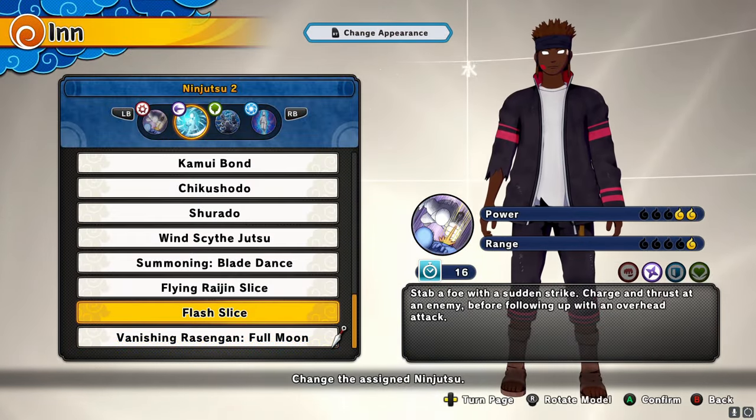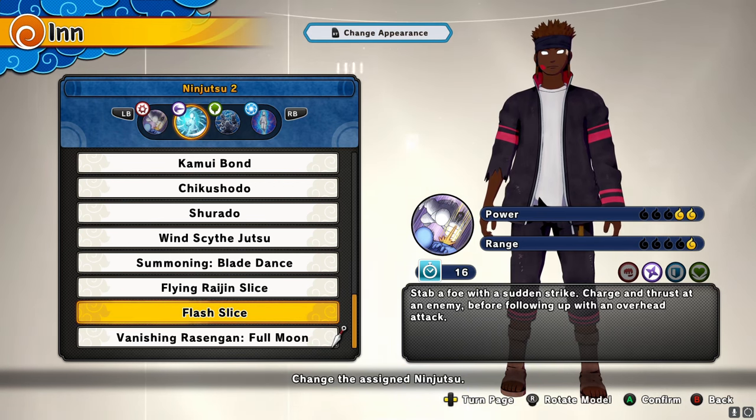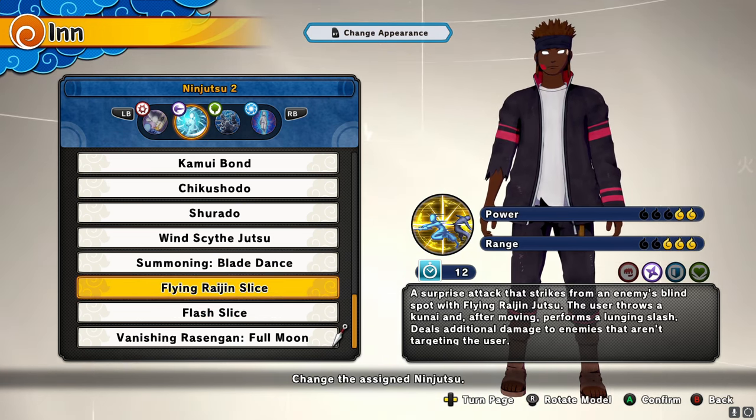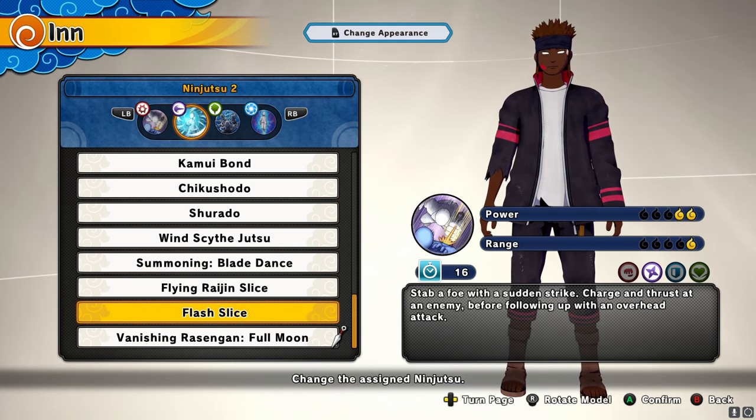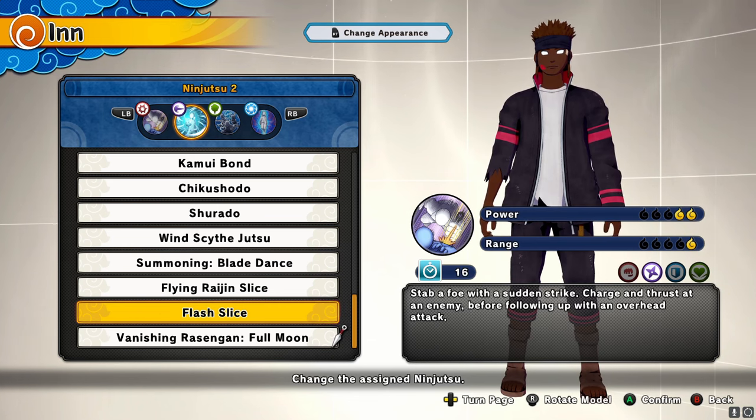Now let's get on to the next ninjutsu: the Flash Slice. Listen to how that sounds — and look at the art, bro. They have been spazzing lately with the art. The Flash Slice kind of reminds me of the Flying Raijin Slice, not gonna lie. Anyway, the Flash Slice — you stab a foe with a sudden strike, charge and thrust at an enemy before following up with an overhead attack. It's the skill that Borushiki used to take out Sasuke's eye, so it was actually kind of dope to see them put that in the game.